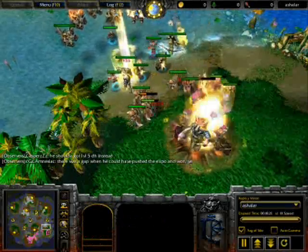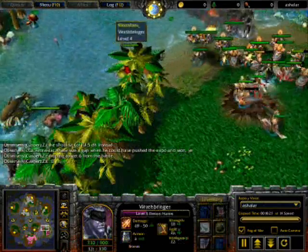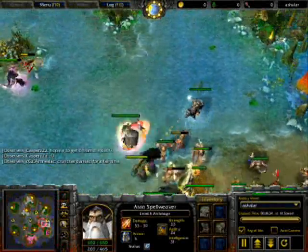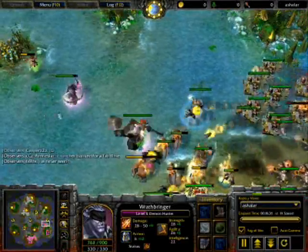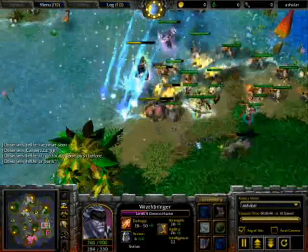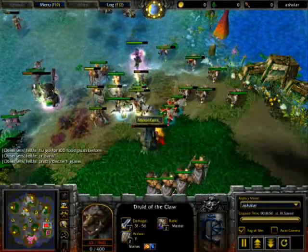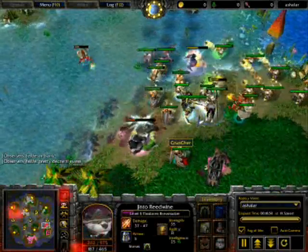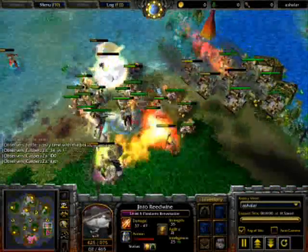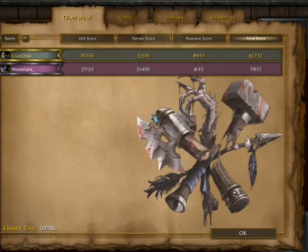Moonfan was definitely winning, but now he's probably lost the edge. A level 6 Demon Hunter or level 6 Panda could make a big difference, but at this point Cruncher just has such a more massive army - I don't think Moonfan can do much now. This bear is just attacking so slow with the slow and the ice arrow. Down goes a bear, down goes the panda bear. He uses a potion of invulnerability - Breath of Fire, Drunken Haze - but down goes the Demon Hunter. GG. Moonfan loses. Contour is the ultimate winner of this Heliac Cup.